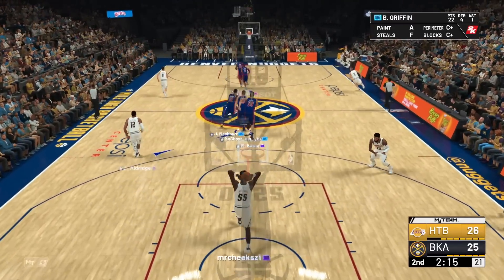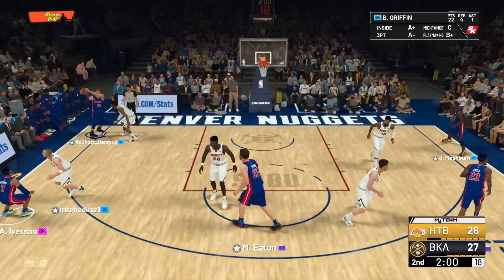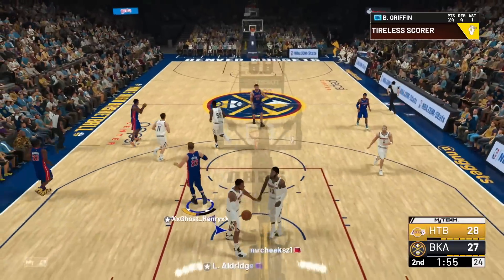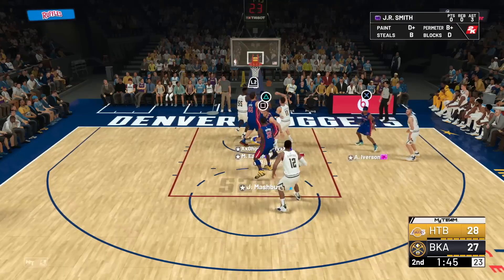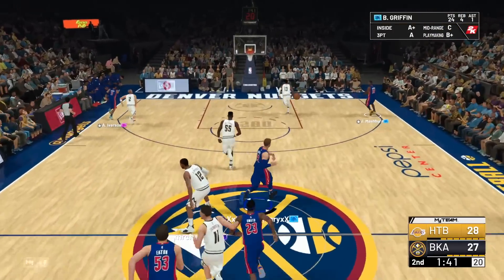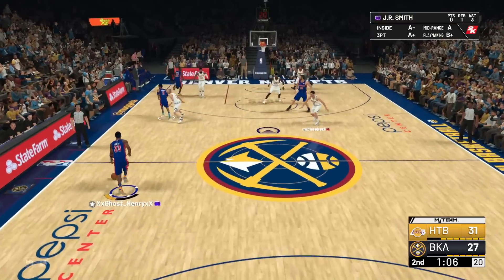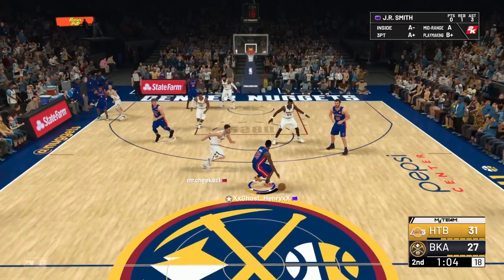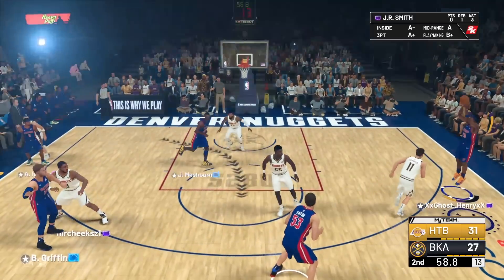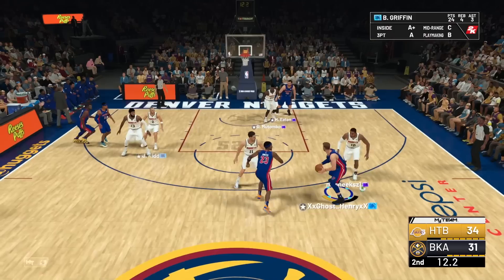We can't buy a bucket with these free throws. There we go, we're moving now. Blake crossing up, going to the rim and putting it down with an easy dunk. Nice rebound, push it up — out to Jamal Mashburn for an easy three. Let's see if Blake can throw some dimes — going around the screen, getting him open, pulling for three — green bean! Nice pass, Blake.